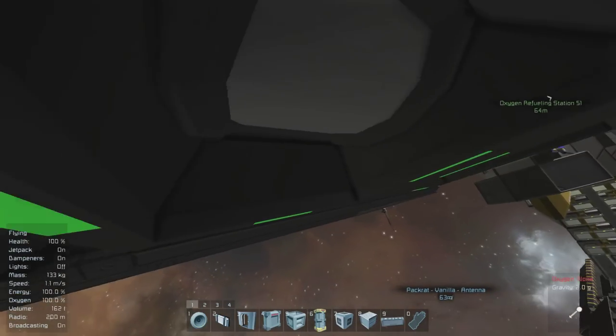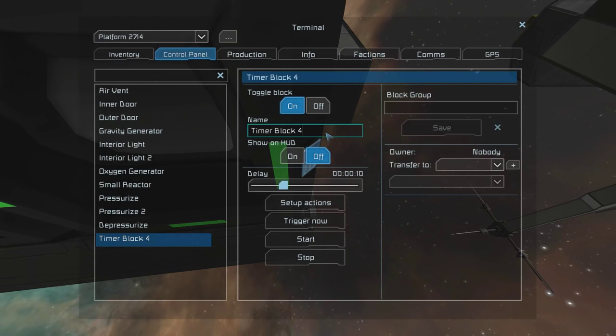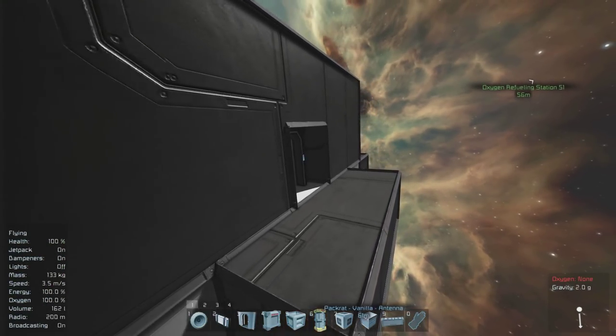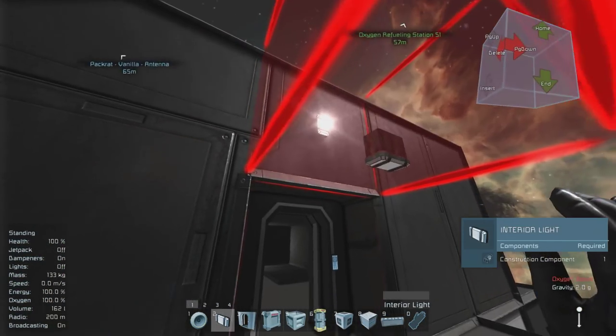The first timer block is obviously going to be Pressurize. The second one, Pressurize 2. The third one, Depressurize. The fourth one, Depressurize 2. These timer blocks are ready for now. We're not going to add any functions to them just yet because we have to add all the components first.